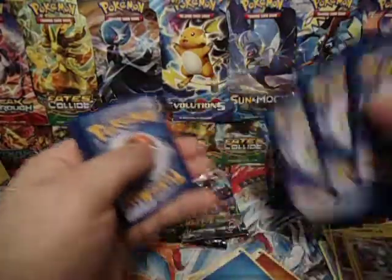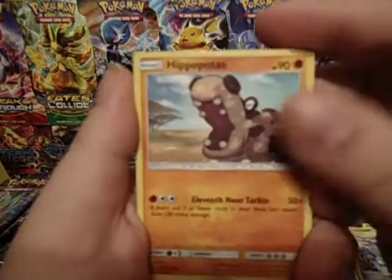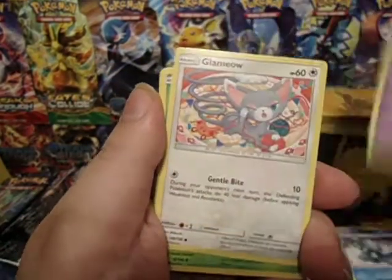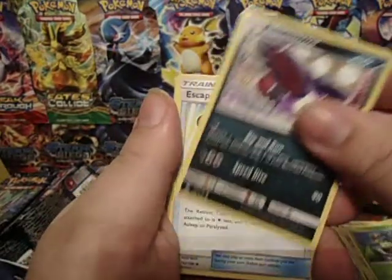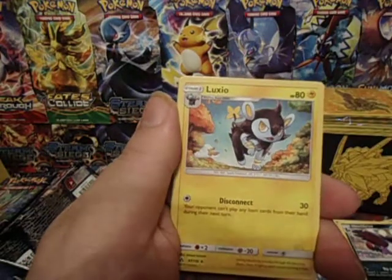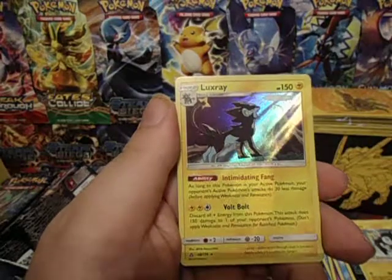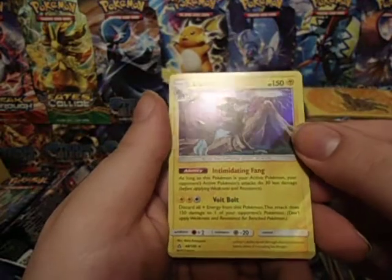We have a Hippopotas, Alolan Sandshrew, Drifloon, Glammeow, Carnivine! Honchkrow, Skateboard — good God, we are getting a ton of skateboards — Luxio, Reverse Alolan Sandshrew, and a Luxray Hollow. Nice. Actually, that hollow goes all the way down. Nice, I love it.